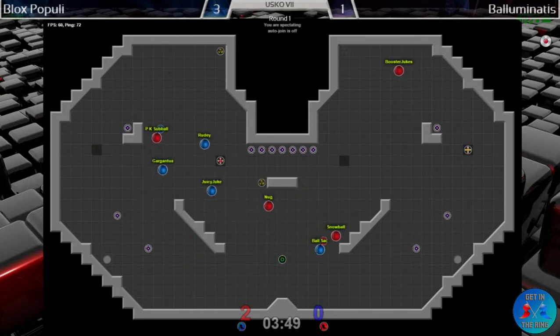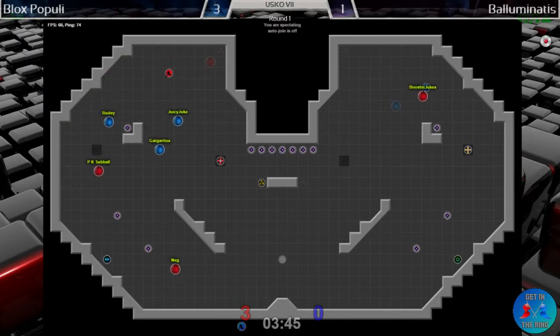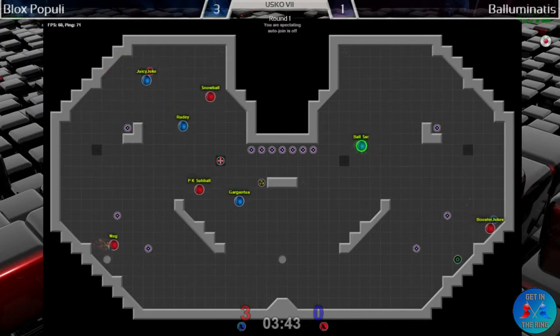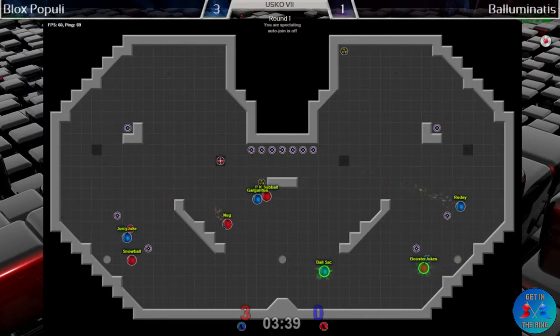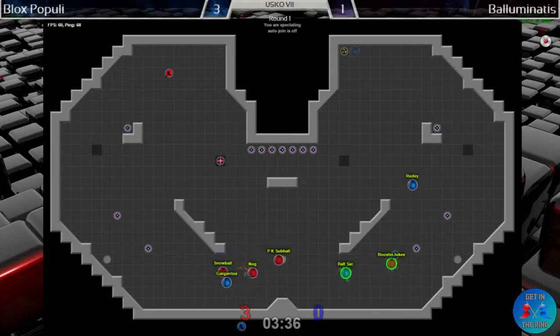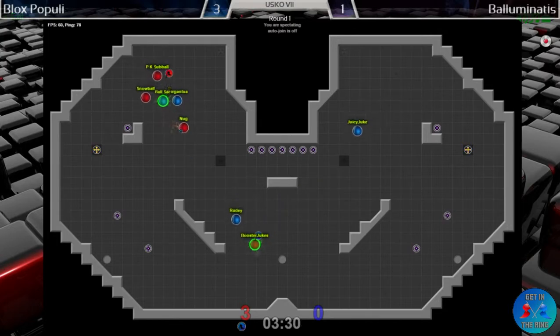Great boost by Ball Sack narrowly threading through bottom left — just wow. Amazing cap by PK Sub Ball who, as he gets that return — potentially called out by his teammate — hits the bomb in the corner to split two defenders and push it in. Really great heads-up play there to get a cap out of what seemed like a sure death scenario.